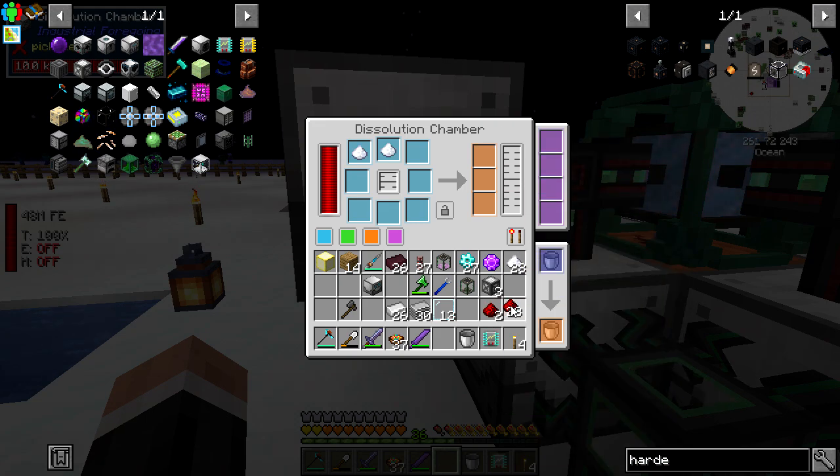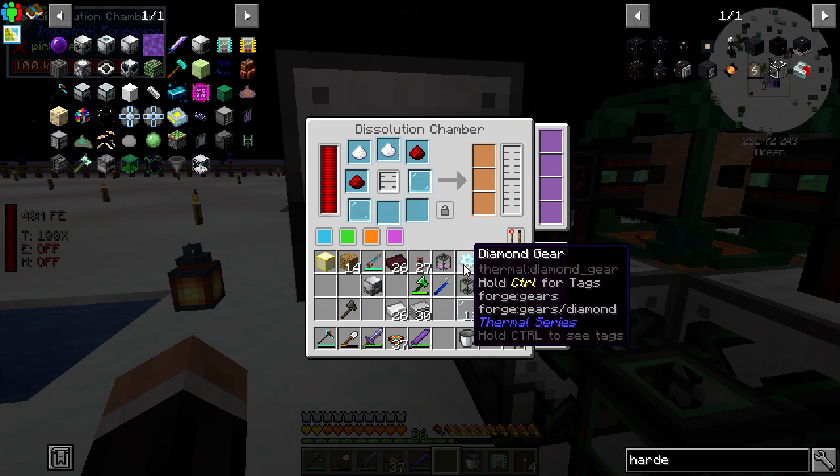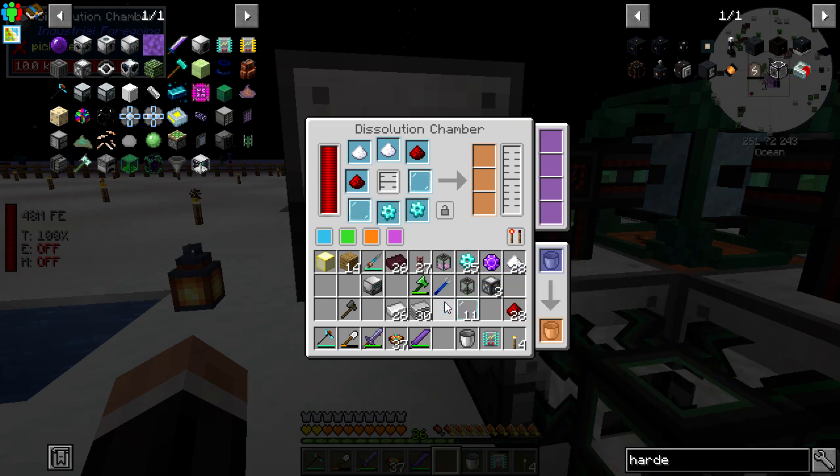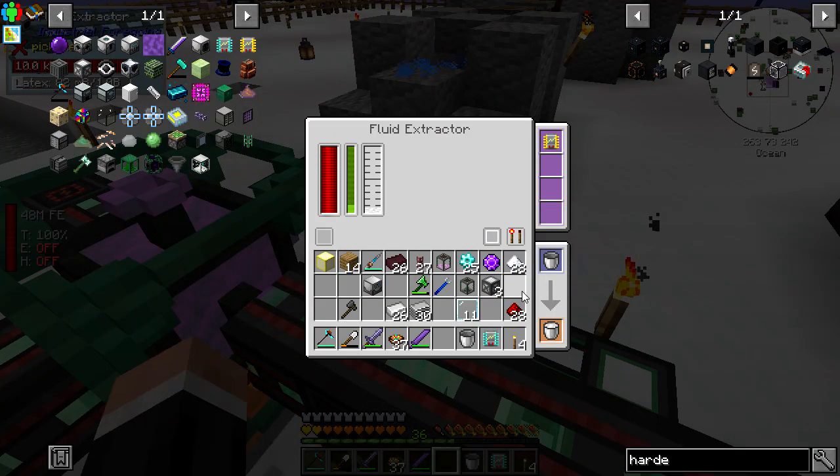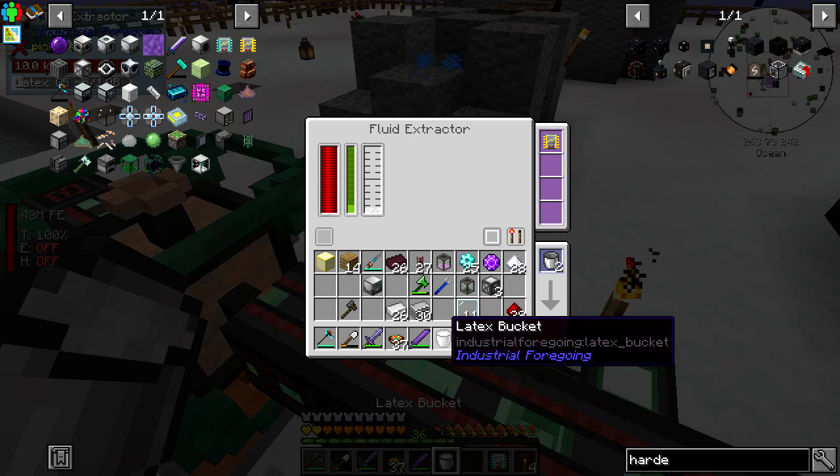I'm pretty certain the mob crusher we have here can basically just kill the wither pretty instantly - it's really fast, and obviously with speed upgrades you can make it faster. There we go - right, one, two, two. Wow, that took an entire lot!